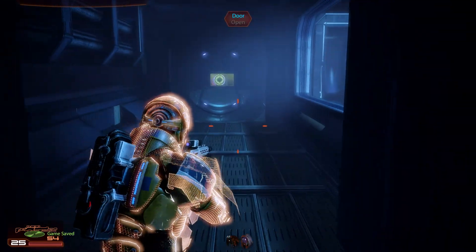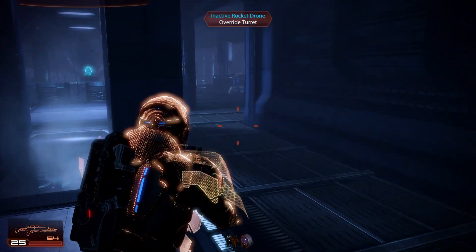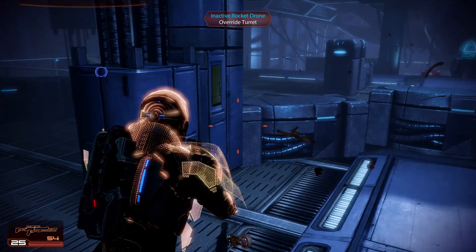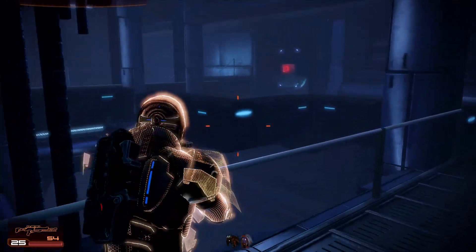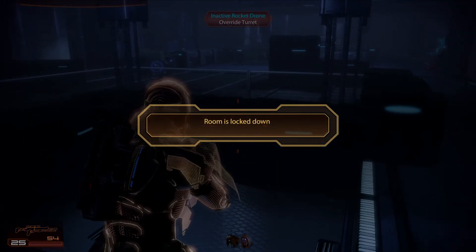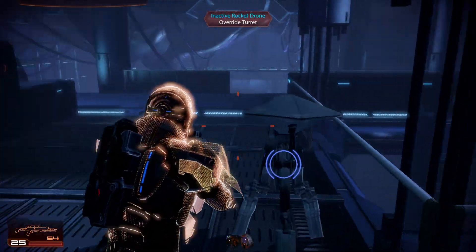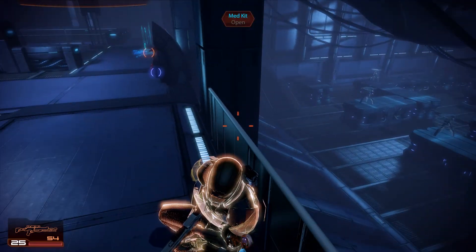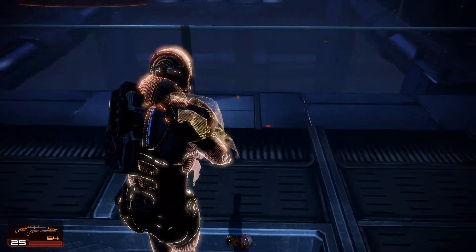Deal with more Geth. More turrets. And there's a door, but it seems to be locked - the room is locked down. That's not a message that you see often; usually you have to press OK. And that's a lot of turrets. More turrets, more gaps.